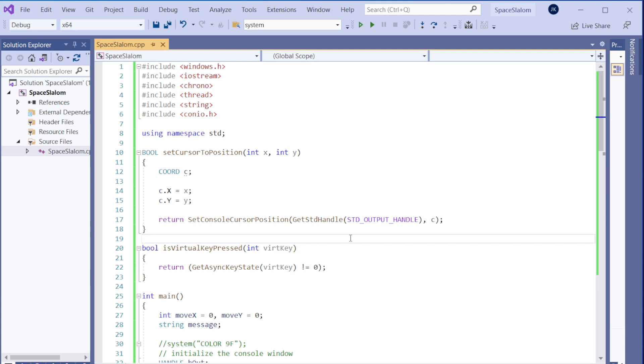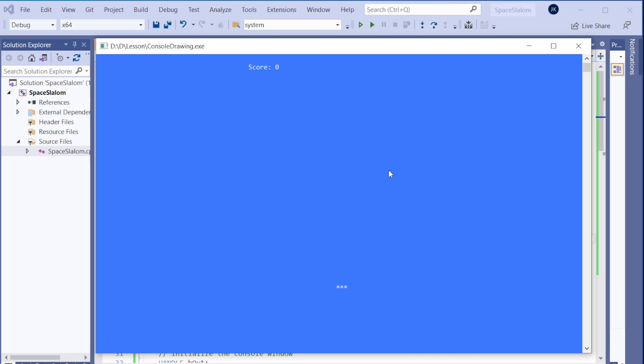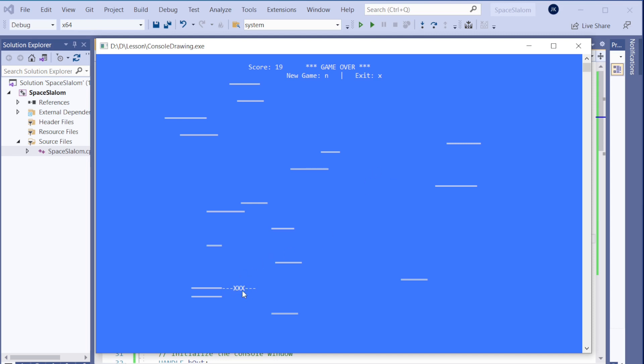I've already done this, so we're going to go step by step from the beginning. Let me show the final product as a teaser. So this will be the final product — we have a menu, new game, exit, and score as well. It's going to be a very simple idea. I press N to start the game, and we're in a kind of space environment, trying to avoid those things I call space junk.